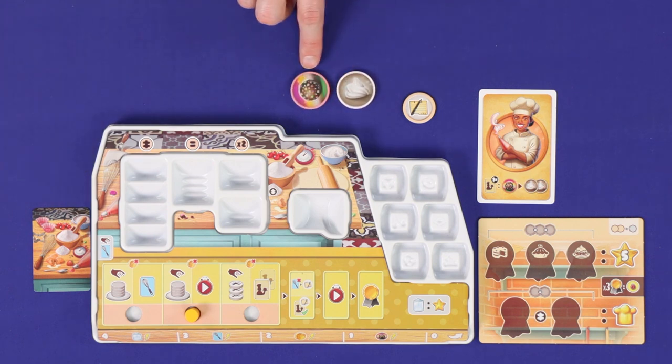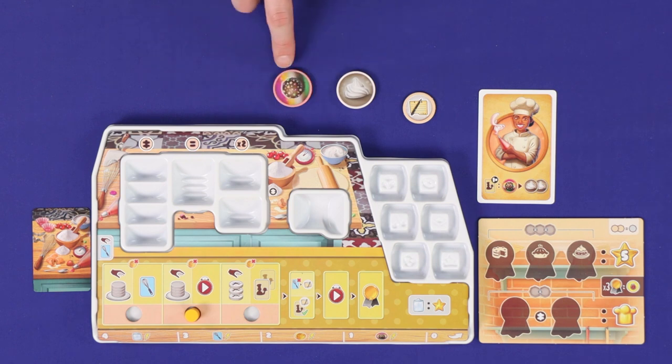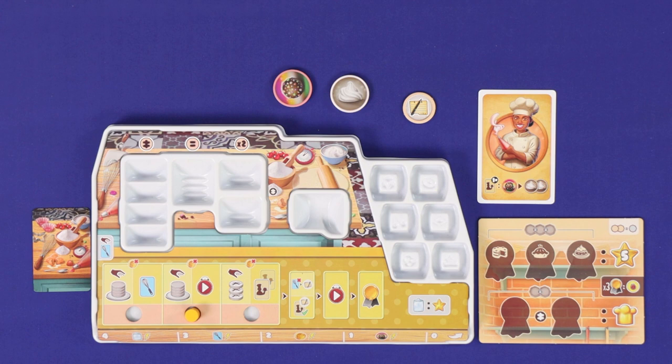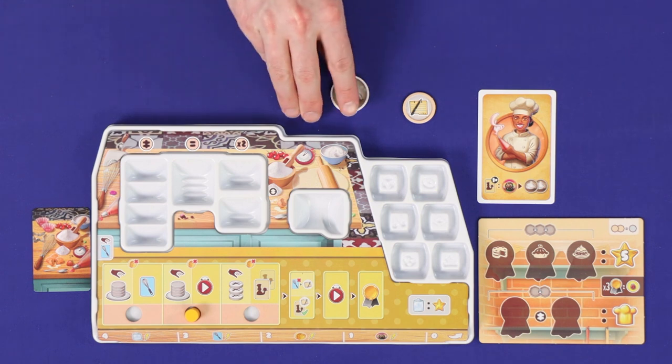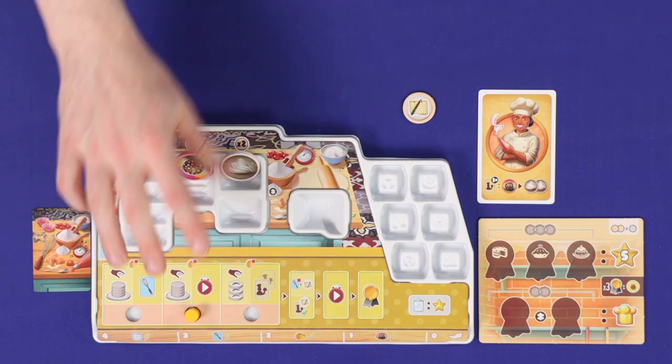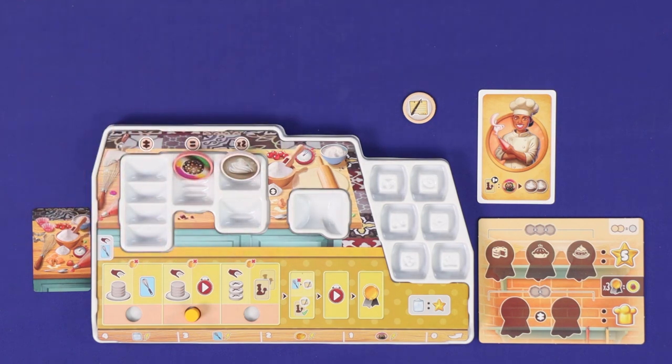Each player gains 2 starting ingredient tokens: one which is a super ingredient, and one which matches the favoured ingredient of the chef card. These must be placed into legal slots in the player's storage area. Choose a first player, and you're now ready to play.